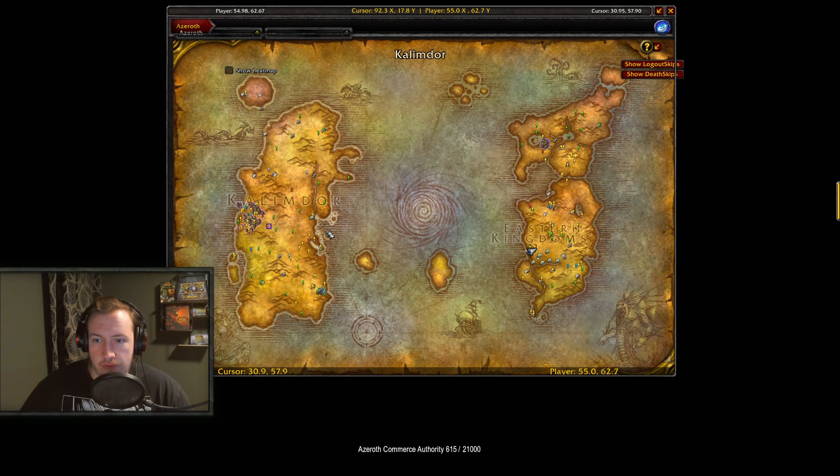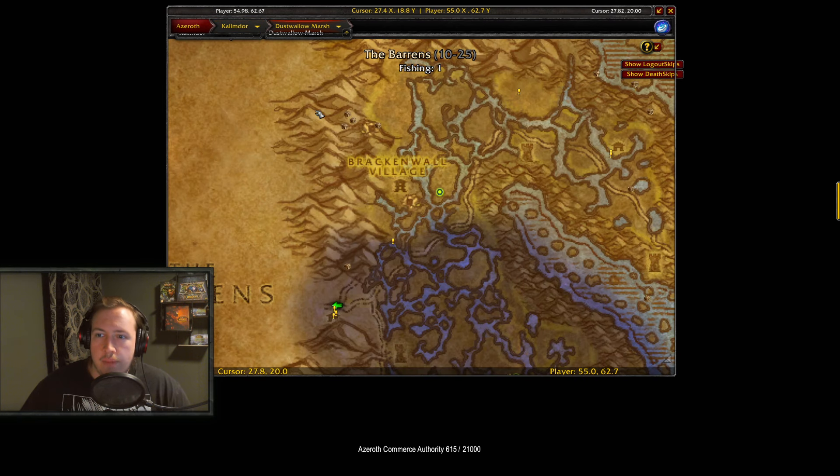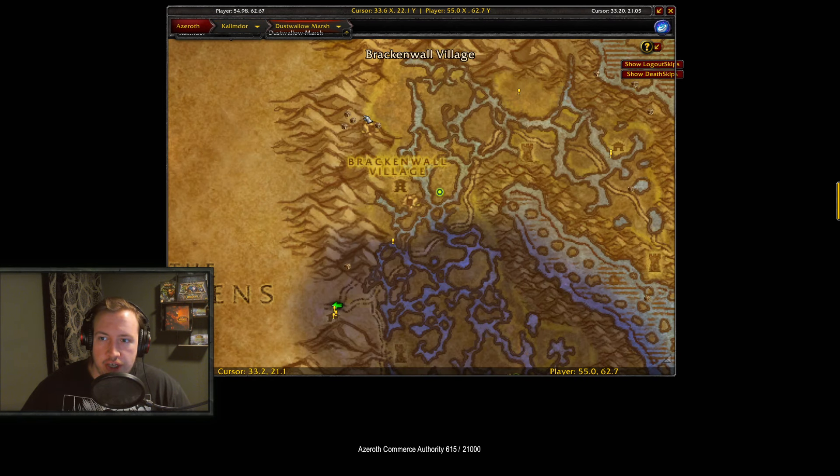Alternatively, you can use the Spider Cave farm in Dustwallow Marsh that I uploaded a video about a couple of days ago. The Spider Cave has 5 different chest spawns — 3 inside and 2 outside — so you can farm the spiders and loot the chests on about a 10-minute interval.